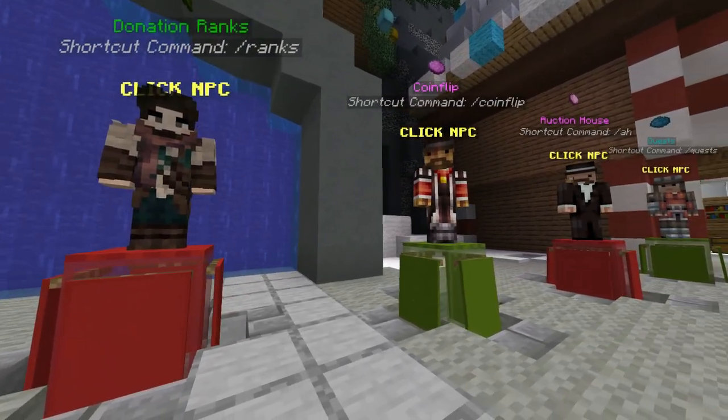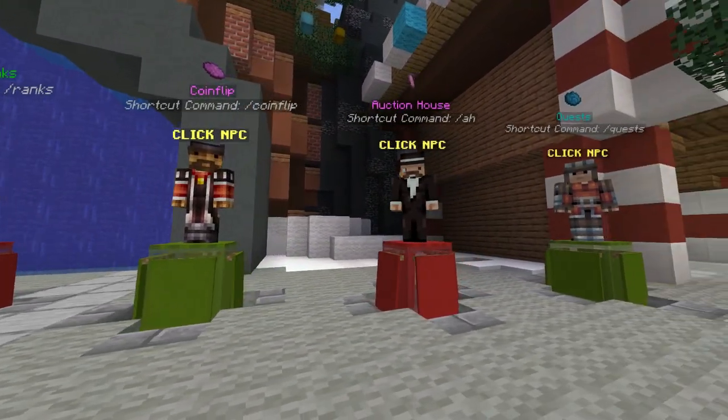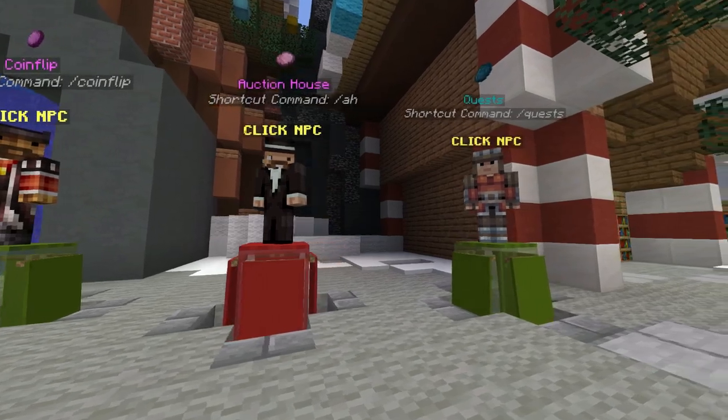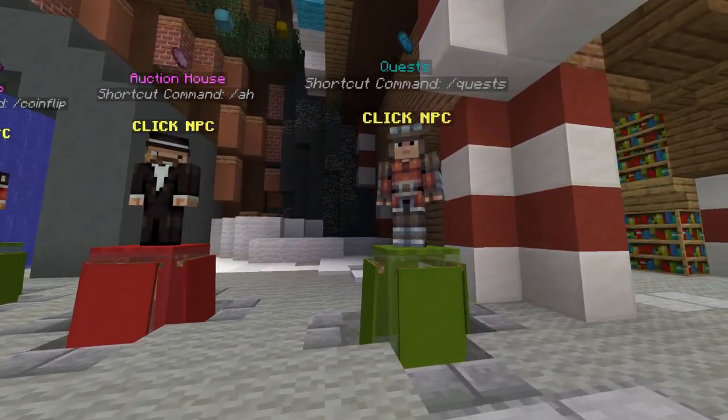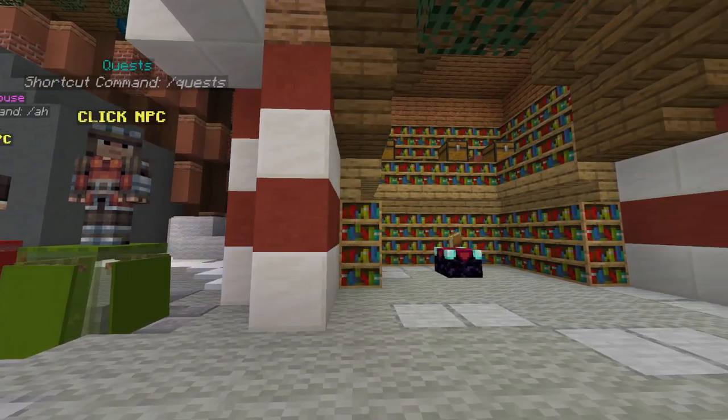Donation ranks, slash ranks. You can get a coin flip, a double account, a double account in auction house, and you can complete tasks.